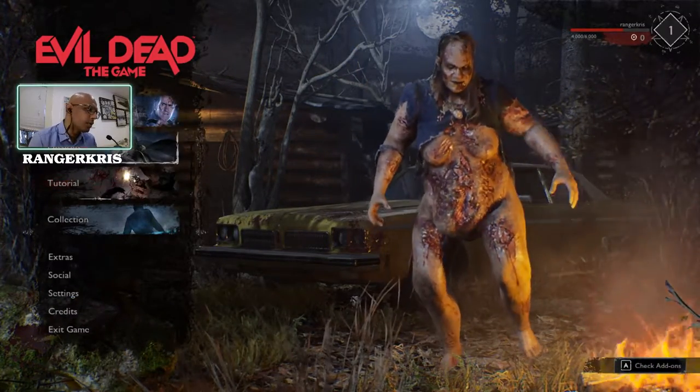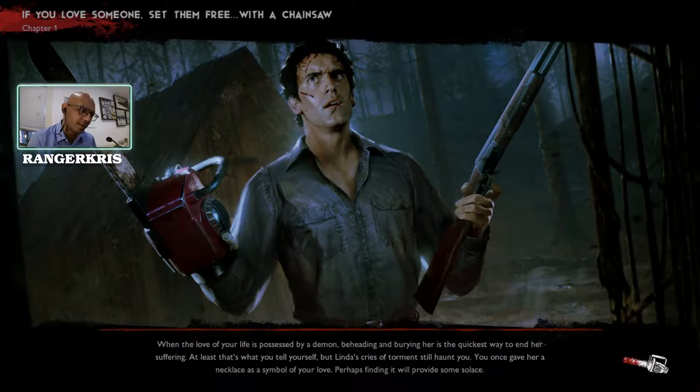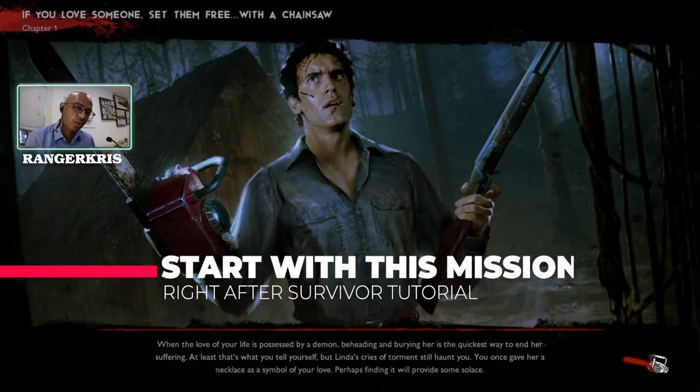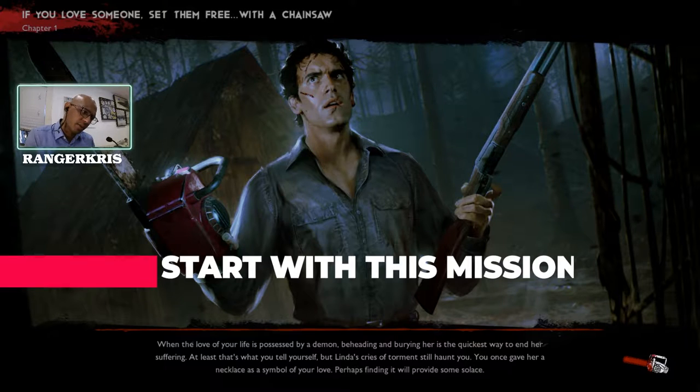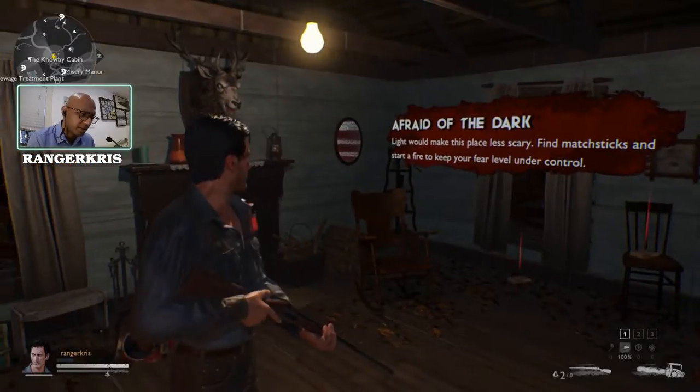The first thing we're going to do is go to missions and select the first mission: 'If you love someone set them free with a chainsaw.' If this is your first time playing, before you jump into a match where you're going to be hindered by objectives, start with this mission because it really gives you a sense of how to get comfortable with the mechanics of combat as well as the character's movement and limitations.